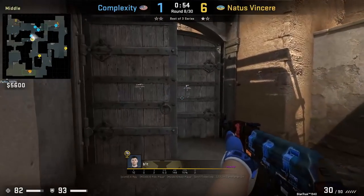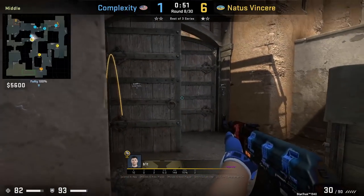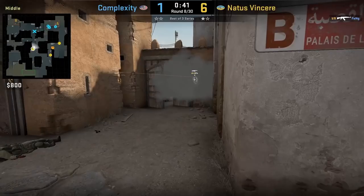Bit throws an alternate mid door hinge smoke where he crouches, aims here to the bottom right of the circle, then right-click throws. This smoke gives him time to back up and not get wall-banged by the CTs.